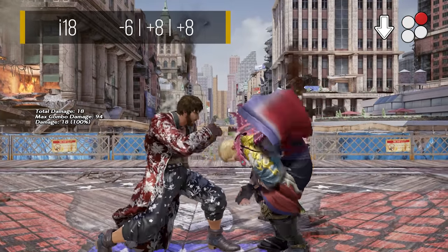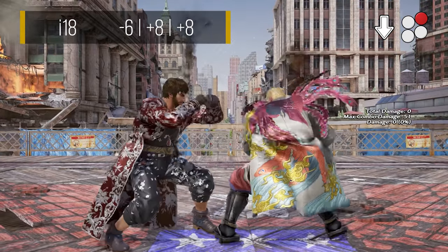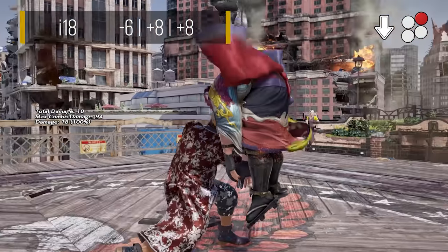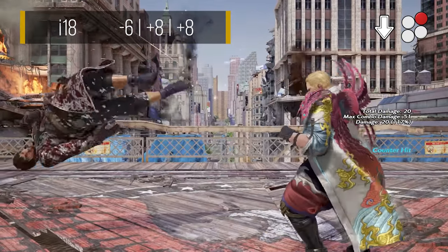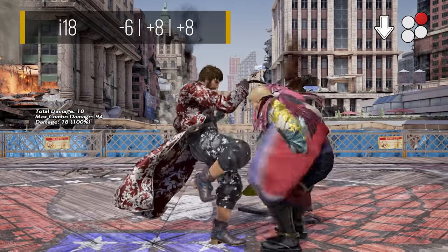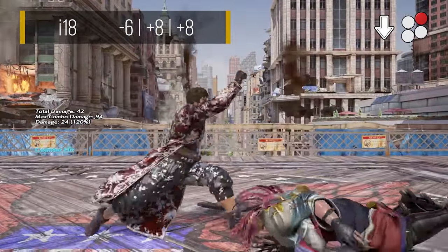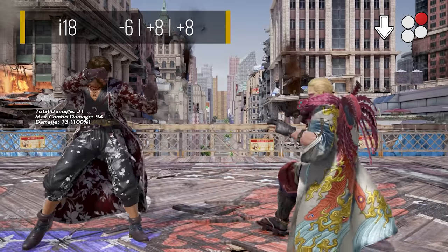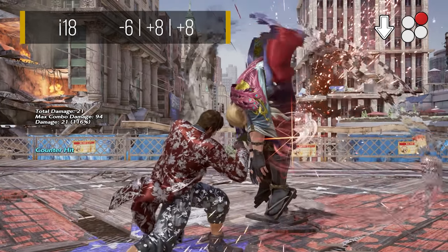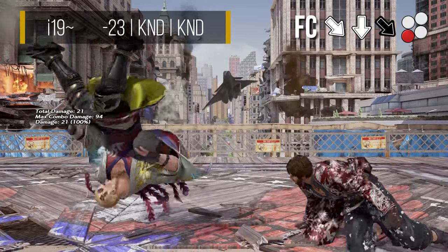Down 2 is a mid that has great range and tracks towards Shaheen's weak side. It is fairly evasive, being able to go under many highs, though do note that it is not a true high crush. While it is a little slow, its range and tracking makes it a pretty decent neutral tool. On hit, it's incredibly rewarding at plus 8, which allows for a standing mix-up between down 4, which cannot be backdashed, and back 3, which cannot be backdashed, stepped, or interrupted due to the frame advantage. Both these options on hit allow you to continue enforcing your pressure. This is a great move to use against opponents that like to use safe, fast recovering highs as keep-out moves to stop you getting in.